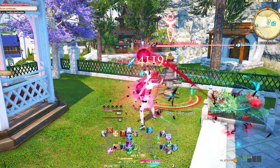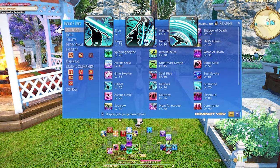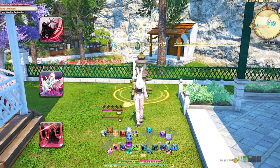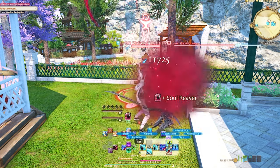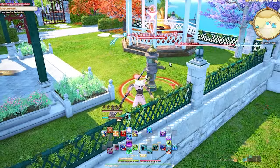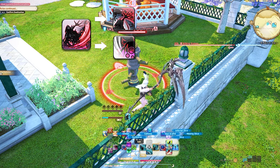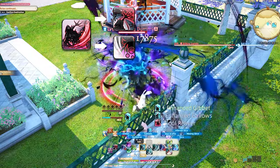You can tell this job is newer by the abilities and how well thought out they are comparatively. At level 70 we'll get Gibbett, Gallows, and Guillotine — not botanical, just executioner-related, which is just as good. You can use these abilities after using Bloodstock, Grim Swath, or Gluttony, a future ability that gives you Soul Reaver stacks. These are also your positionals: Gibbett is from the flank, Gallows from the rear, and Guillotine is the AoE version. It doesn't matter which you use first, just be in the right position or use True North. These also upgrade Bloodstock into Unveiled Gibbett or Unveiled Gallows — basically the same ability but more damage, so just remember they're essentially Bloodstock.